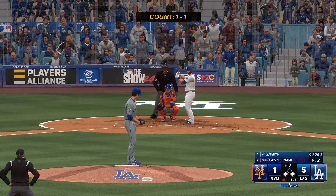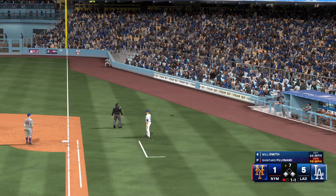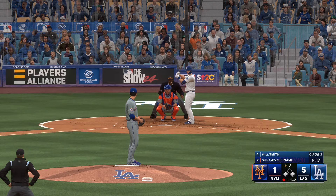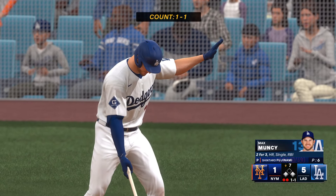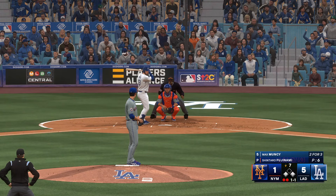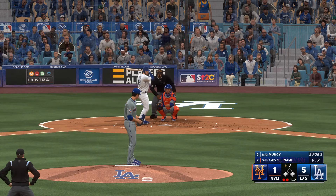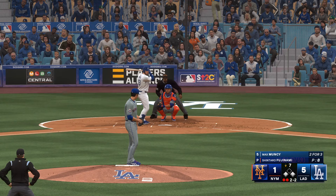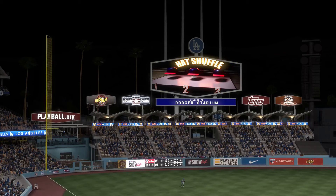One away, runners at first and third. Will Smith steps to the plate for the Dodgers. Kicks and deals — foul off, foul. I want to start that load a little bit sooner because it could be low. Got him swinging. And at the plate for the Dodgers — Max Muncy. Here's a 1-1 — bound back our way, and that's out of play. Corners are occupied with two down. Next pitch misses, and it's two and two. Swing and a miss, and that's that.